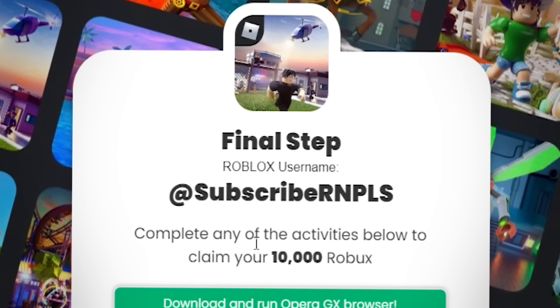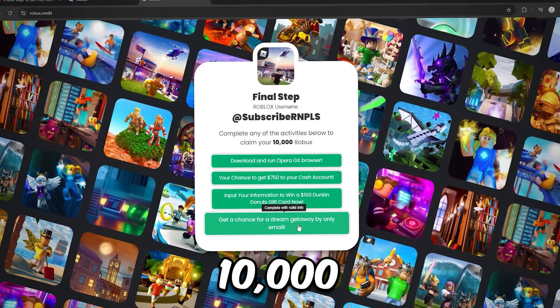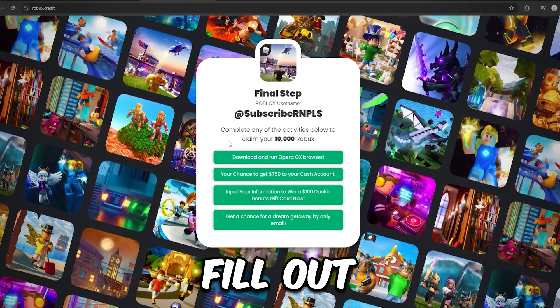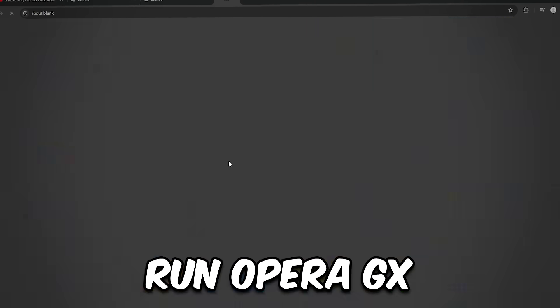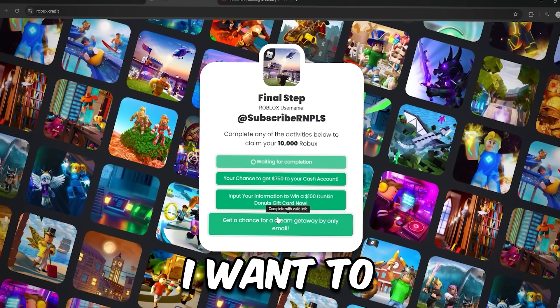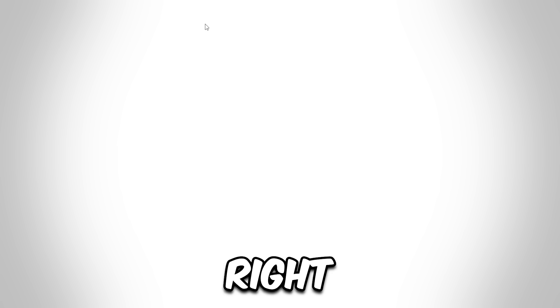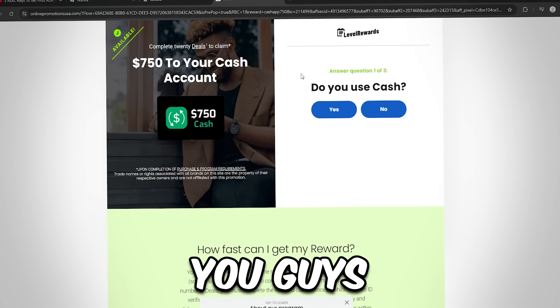You'll see a message saying your account is ready — complete any of the activities below to claim your 10,000 Robux. Each one of these activities gives 10,000 Robux. I'm going to fill out three of them to get 30,000 Robux in total. For example, download Offer GX — I'll do that and get 10,000 Robux. Super easy. I'll fill out a couple more of these offers and get 30,000 Robux. I'm going to fill out all this information — I'll see you guys back in a minute.